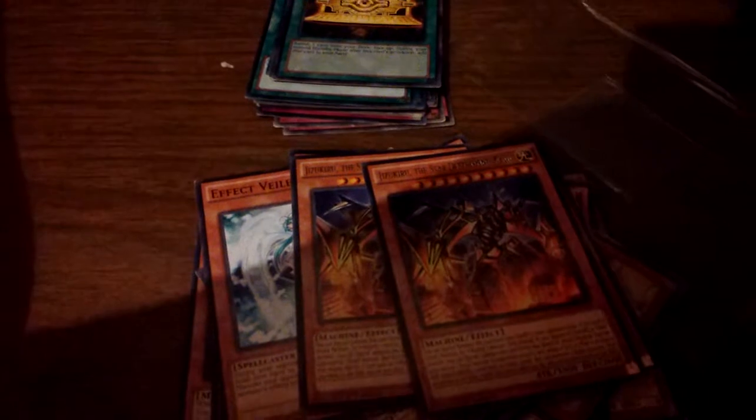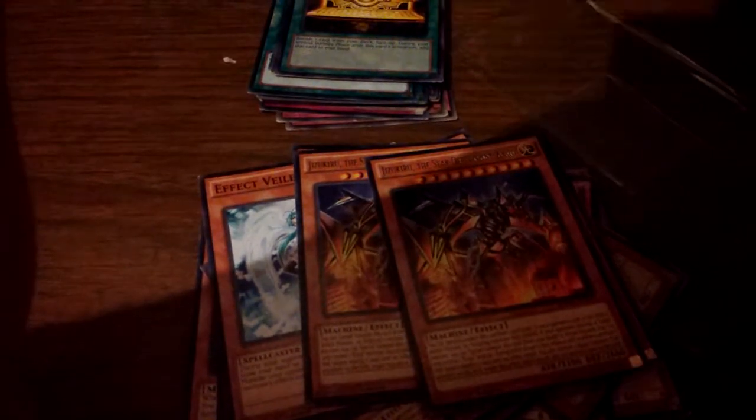Thunder King the Lightning Strike — also 3,000 attack. The deck is missing four cards right now. Sorry if I'm stuttering. Four cards because I don't have two Necroface and two Lava Golem — those were supposed to be in the deck as well.